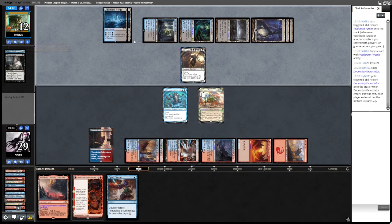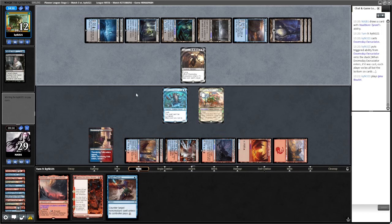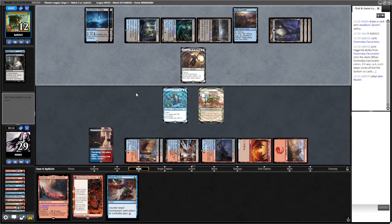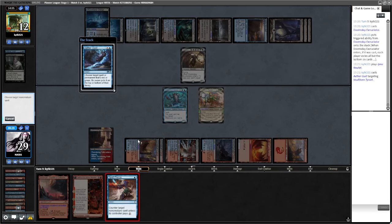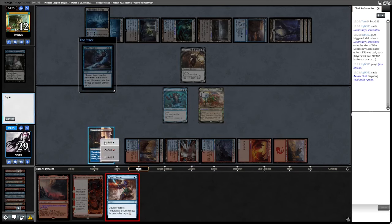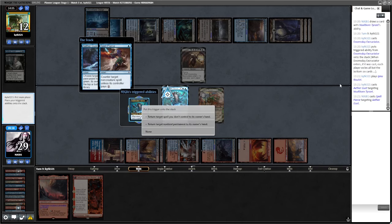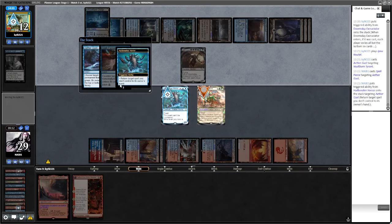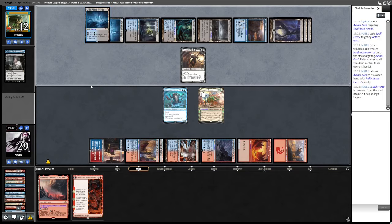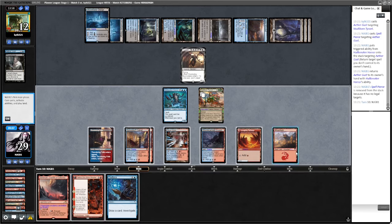They haven't got the Rivulet and land... oh there's the Rivulet. They're going to mill us for four. But we can play Fable to bounce this and just get through for lethal. Spell Pierce this - and now what we have to do is return the Aethergust. I think they play the land they have - return the Gust. Because if they have their own Spell Pierce or Dispute we're just dead. Now we can untap, slam the Fable, bounce the excruciator, and win the game.